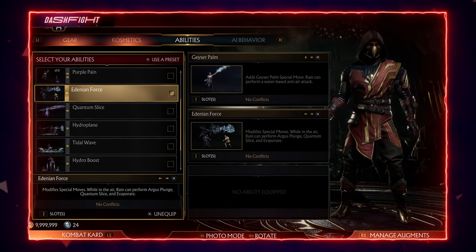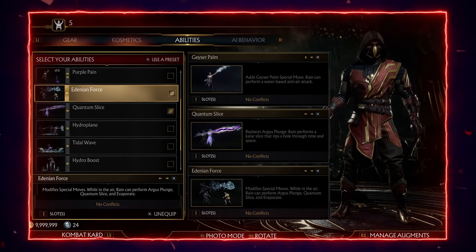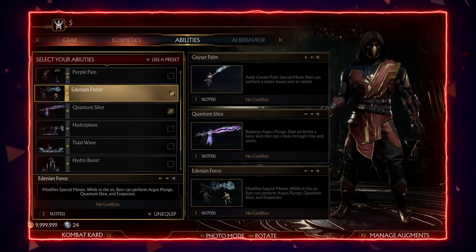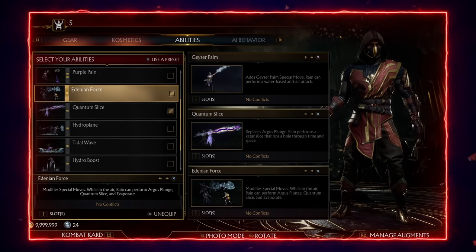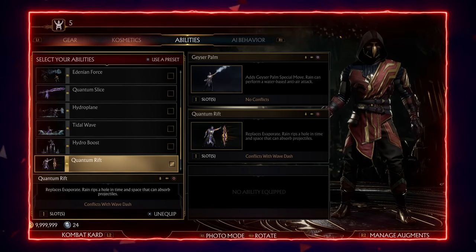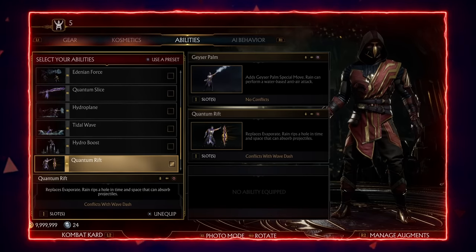Quantum Slice plus Edenium Force activates the air Quantum Slice move, which is extremely fast and safe on block when amplified, and it covers all distances. Last but not least, Quantum Rift is a really strong tool that absorbs a projectile and helps Rain play the counter-zoning game in specific matchups.